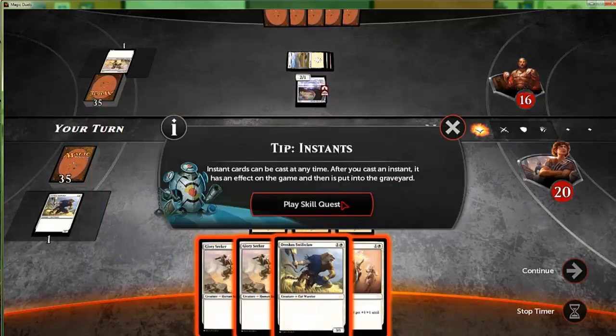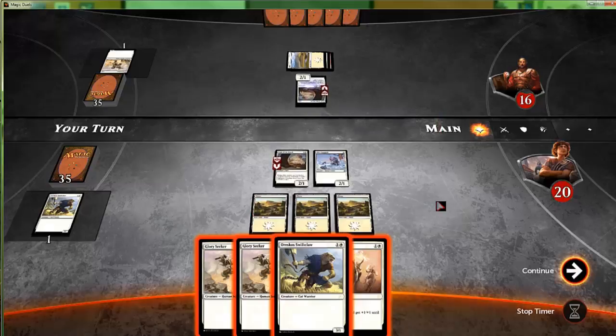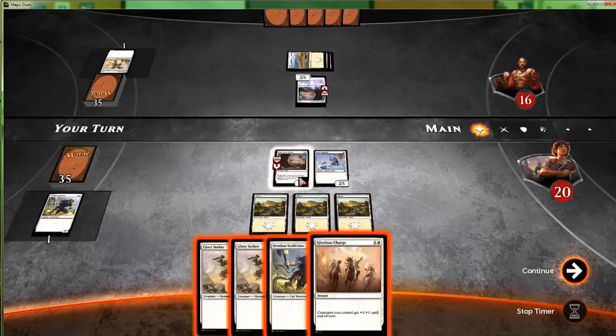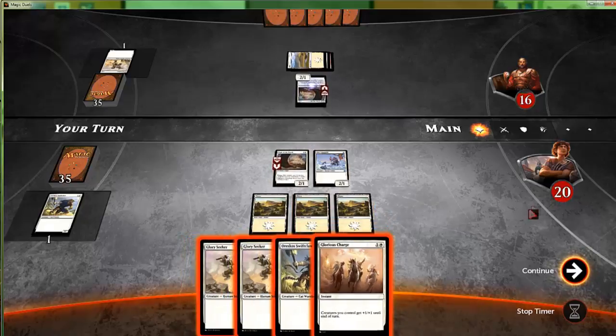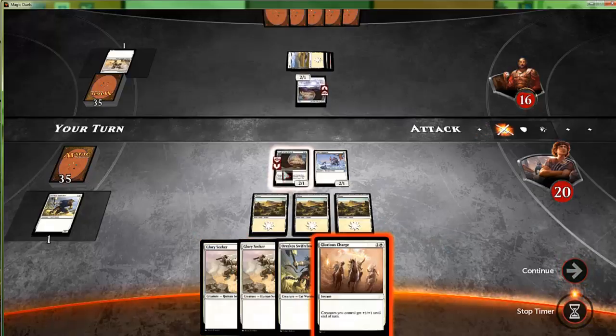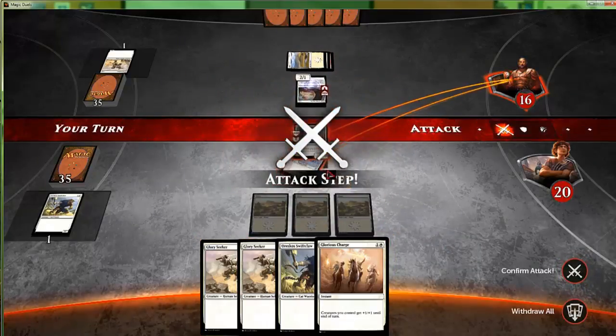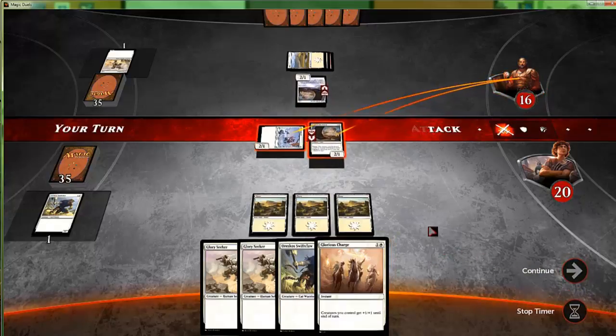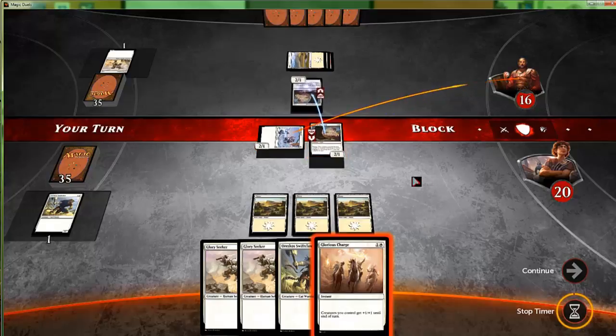I don't want to play the skill quest — it doesn't seem very profitable here. I feel like we just attack because he's going to block the eagle either way. Confirm attack. No real use in using the combat trick right now.